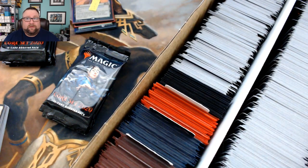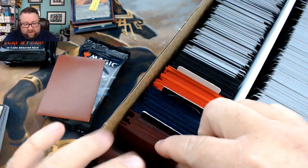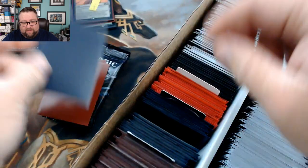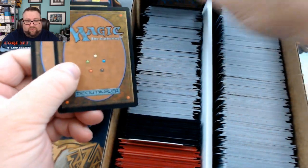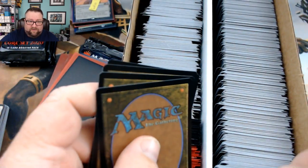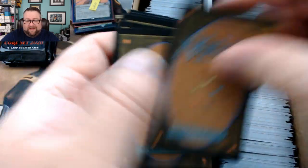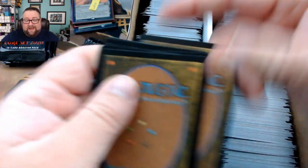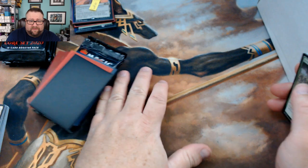It's not in that stack so it's got to be in here. Alright, Adam — we got one rare, two rares, a common or uncommon, a random foil, a random foil basic, and ten cards out of the commons and uncommons pile.